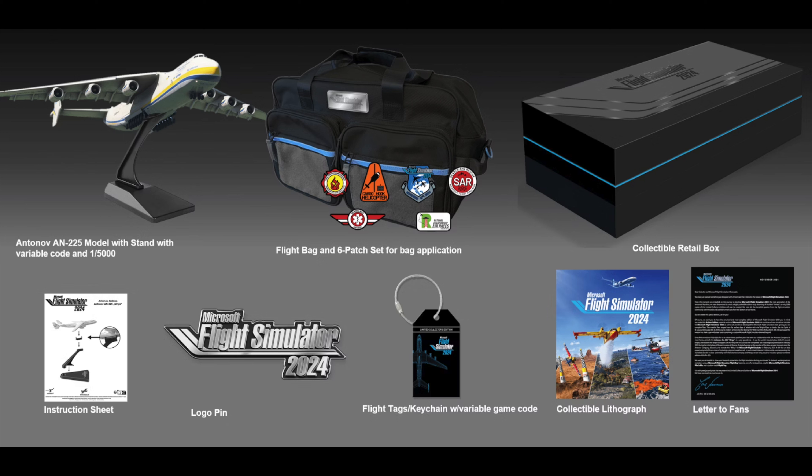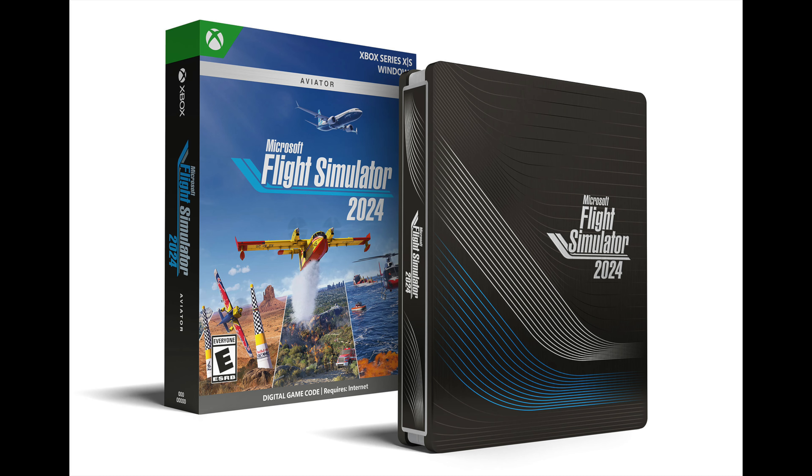There are two more editions I haven't spoken about: the Aviator Edition and the Collector's Edition. The Aviator Edition gives you 30 payware Microsoft-developed aircraft — the special ones released throughout Flight Simulator 2020 that I've never actually bought. The Collector's Edition gives you everything in the Aviator Edition plus an Antonov AN-225 model, a flight bag with 6 patch sets, a collectible retail box, a letter, pins, a keychain, and some other special goodies.